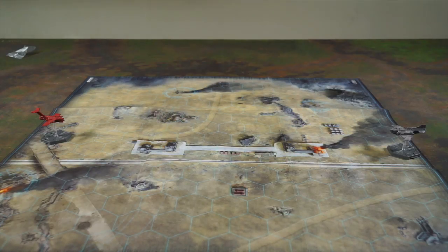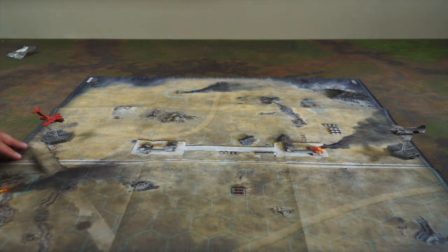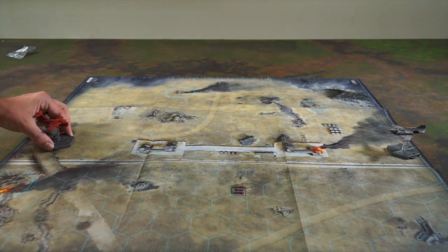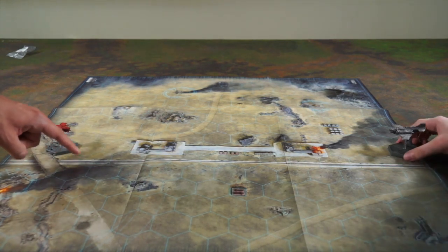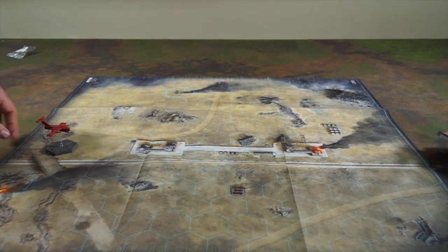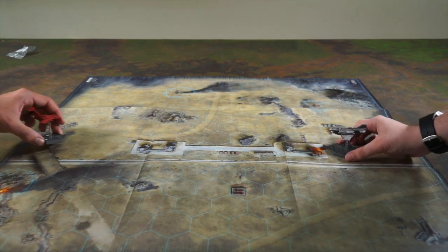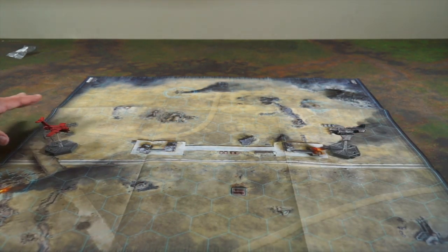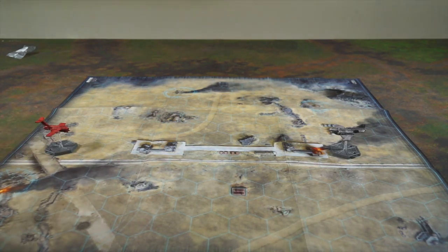The first thing you're going to do when you play Aeronautica Imperialis is set up your miniatures. The good rule of thumb, at least for the dogfight scenario and probably most others, is you need to put your fighter in a starting hex at least within three from the edge of the board. I'm going to put mine aggressively up here. I'm actually going to hang back and put mine right there — he's just going to chill, play it cool.